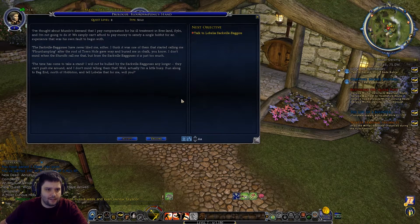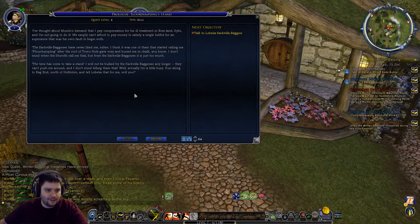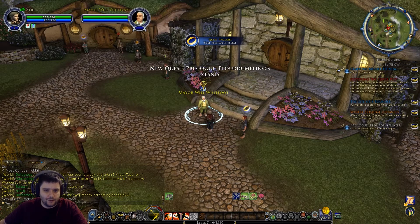Next part of the prologue - Flour Dumpling. The mayor says: 'I've thought about Mundo's demand that I pay compensation for his ill treatment in Bree-land, and I'm not going to do it. We simply can't afford to pay money to satisfy a single hobbit for an experience that was his own fault to begin with. The Sackville-Bagginses have never liked me either - I think it was one of them that started calling me Flour Dumpling after the roof of the town hall gave way. Run along to Bag End north of Hobbiton and let Lobelia know that for me, will you?' So Lobelia Sackville-Baggins is outside Bag End right now.